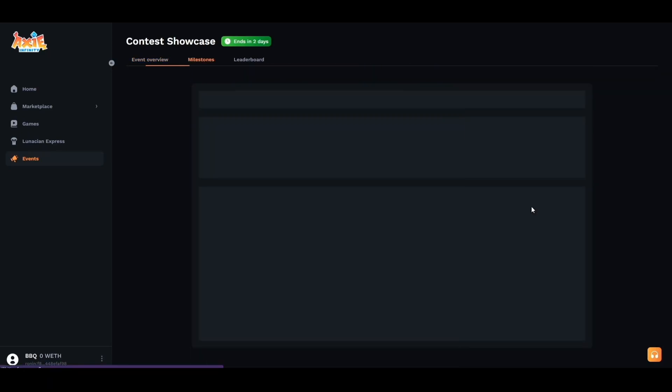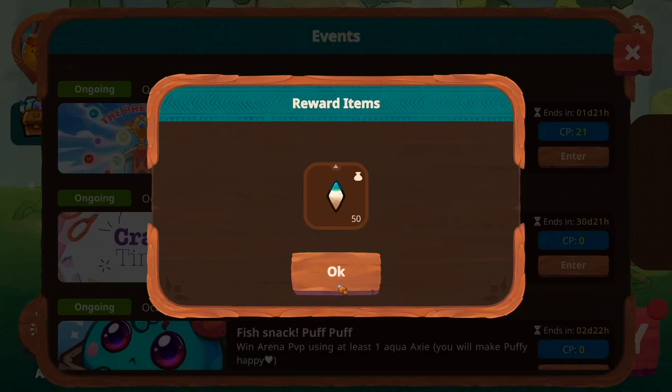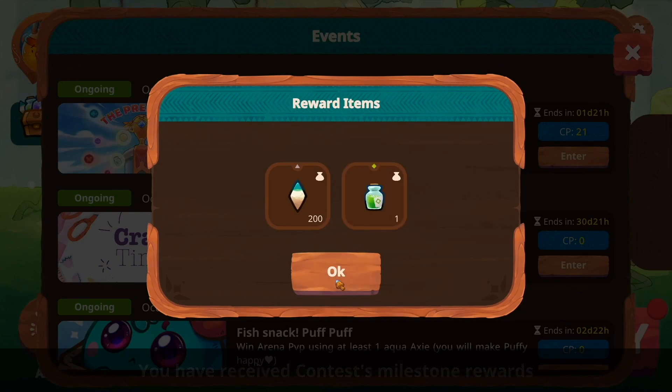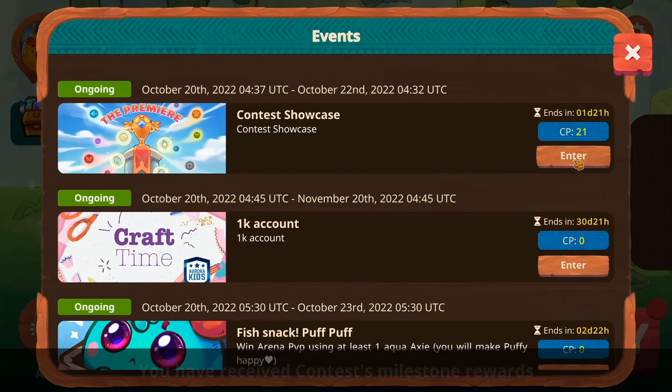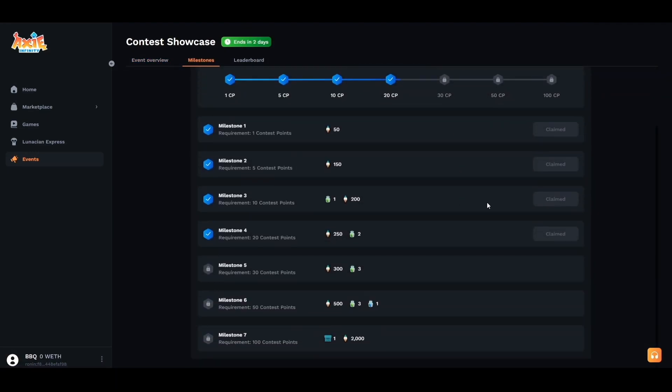Now let's head back over to our milestones and show you how to claim these rewards. We have 21 total points and we unlocked four milestones, so we're now able to claim those four rewards. Heading back into the game — four rewards claimed. You have received the contest milestone reward. After we claim those milestones, we can choose to finish and complete the remainder.